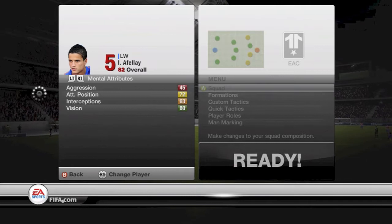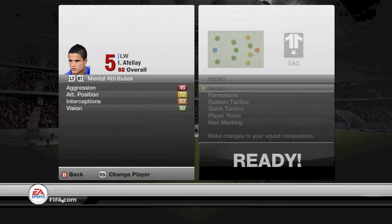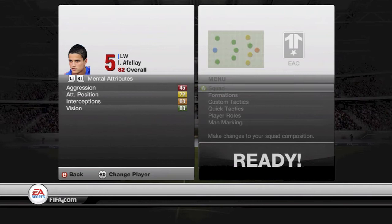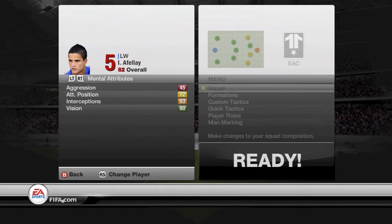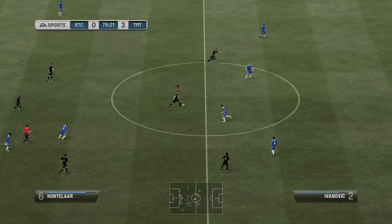Looking at his mental attributes, he's got 45 aggression, so he's not going to be one of those players who kicks out — more like a Rooney-type player. His attacking positioning is also quite low at 72; you'd prefer that to be higher for a winger. His interceptions are only 63, but that's not really a concern for an attacking player, and his vision is 80, which is a good base stat.